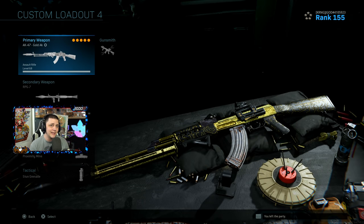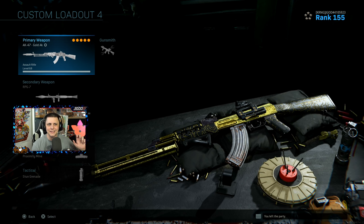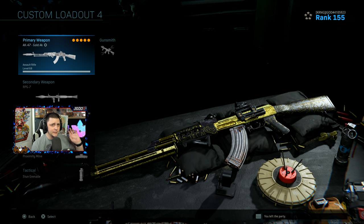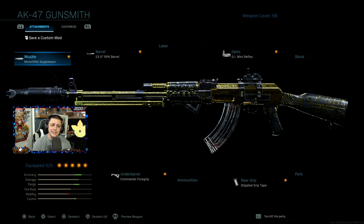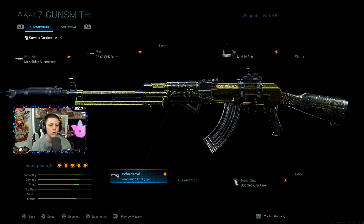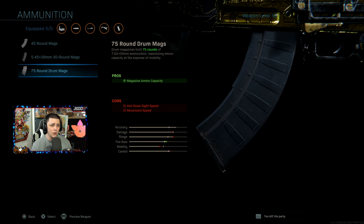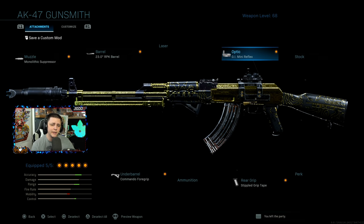The fourth weapon on my list is the AK-47. The SCAR and the Odin are edging in there, and the FAMAS or FR-556 is also creeping up on the right maps, but the AK overall is probably a top two or three rifle. It can beat the M4 in certain scenarios if you land headshots. The drawback is the recoil is harder to manage for the average player and the slower rate of fire makes it less forgiving at hip fire. My class setup is the Monolithic Suppressor, the 23-inch RPK barrel, the Commando Foregrip, the Stipple Grip Tape, and the GI Mini Reflex. On a smaller map like Shoot House, I'd drop the optic and add the 40 or 75 drum mag.